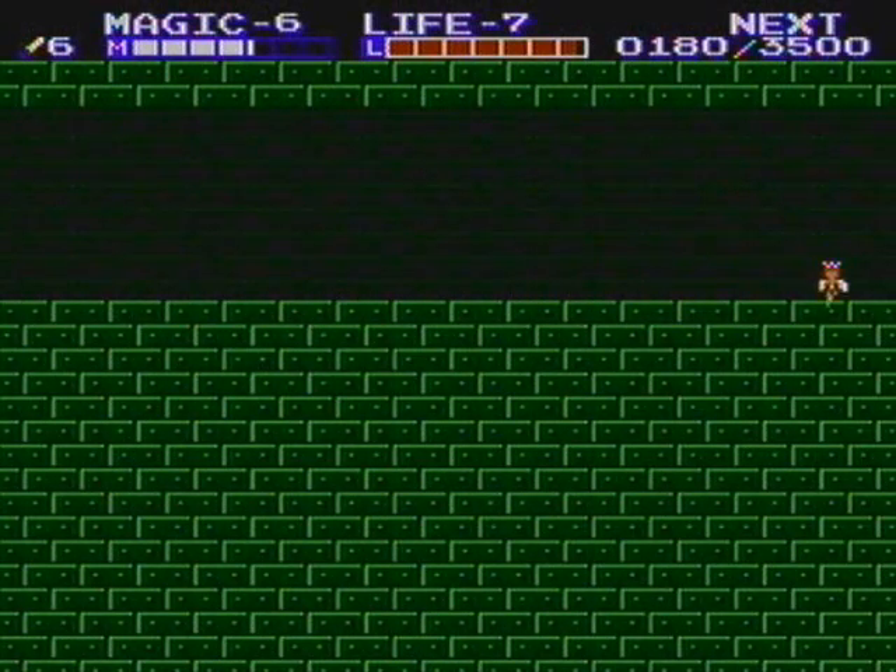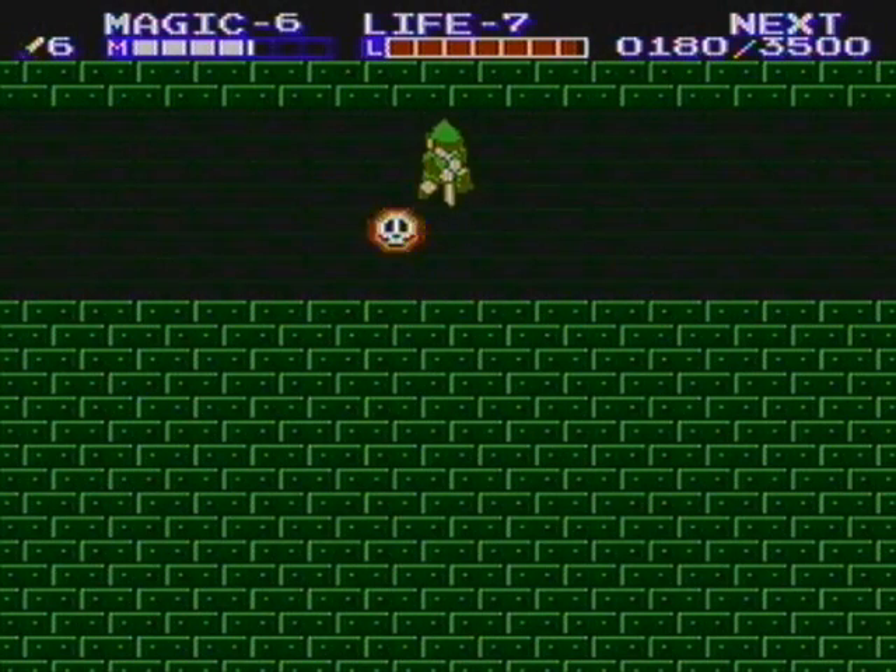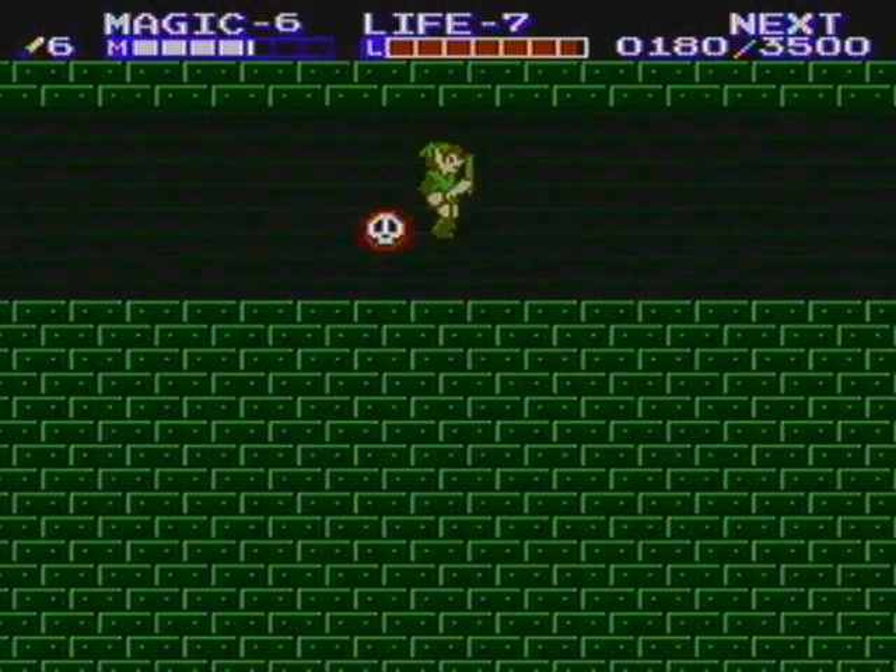You can't jump that cliff back there, by the way. You have to use the fairy spell, because it's way too high up. And then you have to backtrack to get this key. I'm not doing this, holy crap, no.